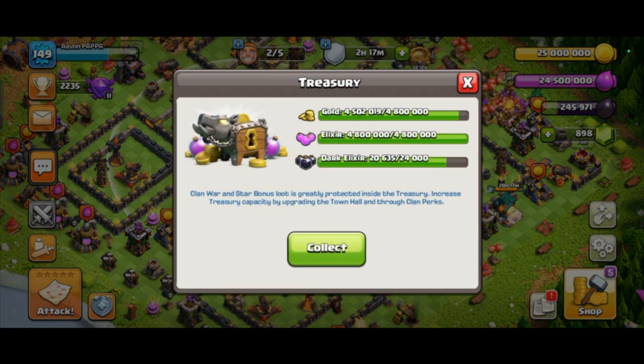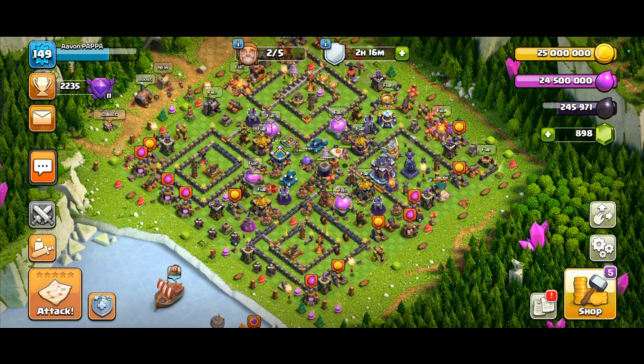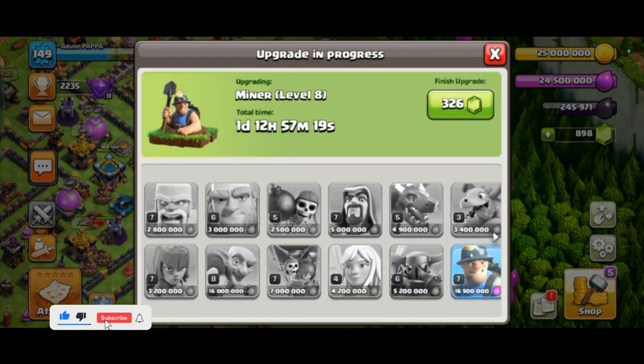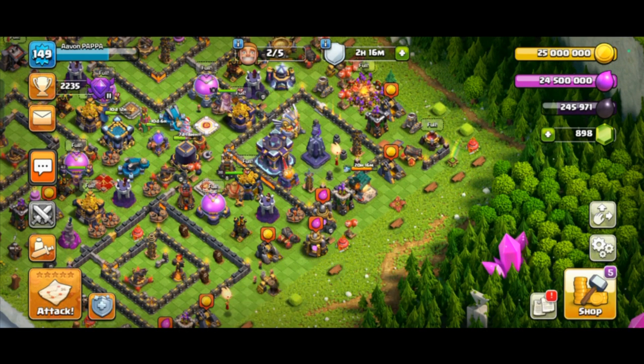As you can see my treasure is also almost full, so I have two more builders to work on. Basically what I'm gonna do is update the pet house and then go for research. The Miner level 8 is in progress, so I will max the Miner no matter what it takes.